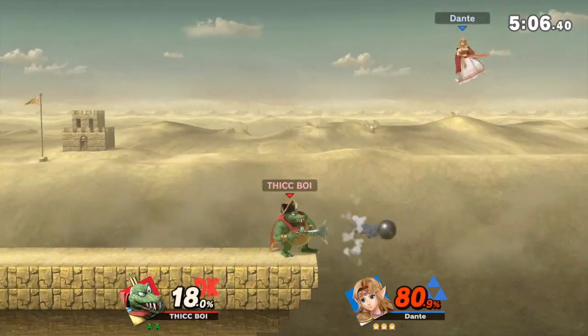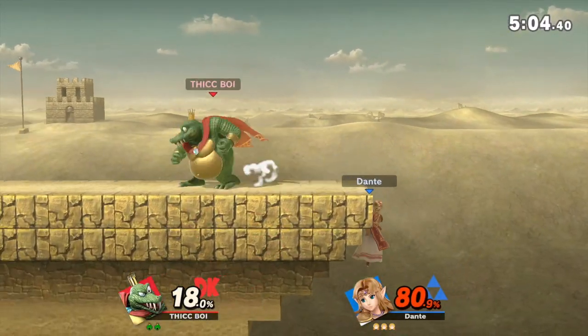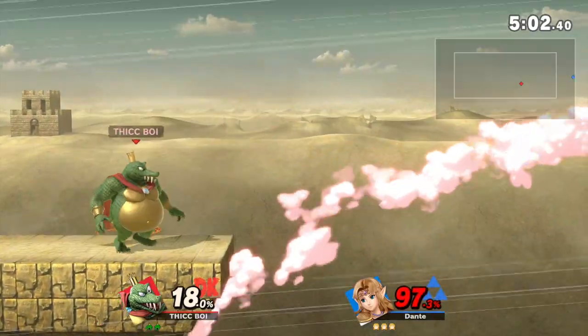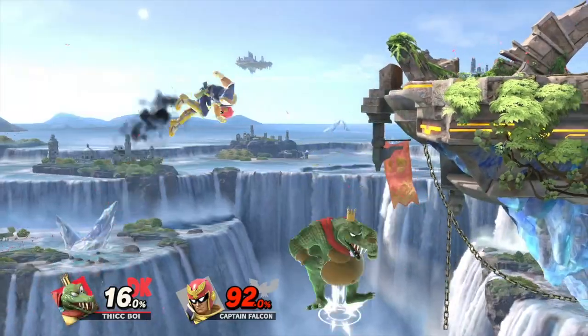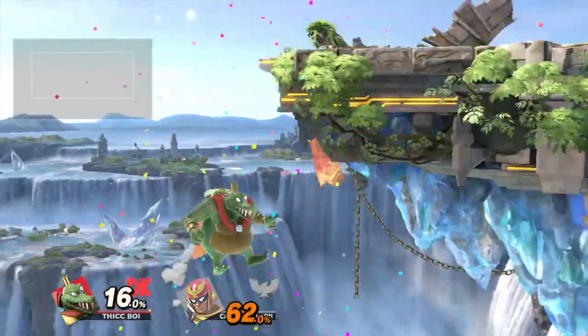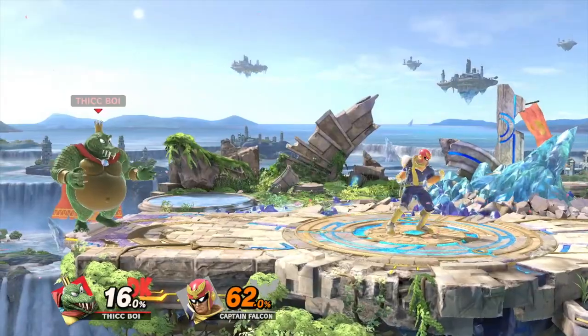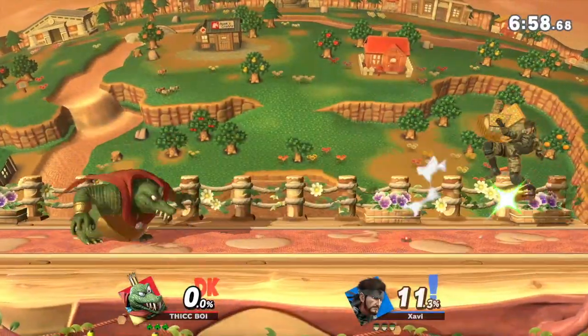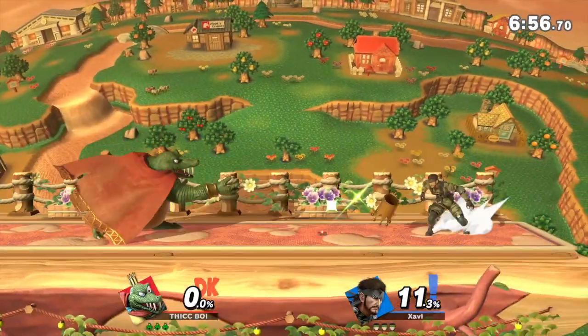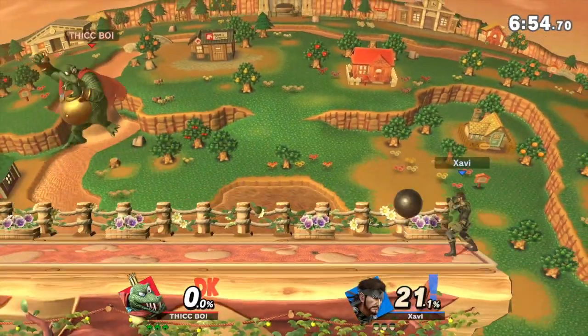Often you will see your opponent recover low after the blunderbuss so they can snap the ledge, but this is where you get your edgeguards in. You can use nair, forward tilt, down tilt, or even forward air if you know you're going to get the kill to secure an edgeguard with King K. Rool. Also, if you're able to, you can time the blunderbuss just right to combo it offstage with a nair to set up for an active cannonball kill setup.